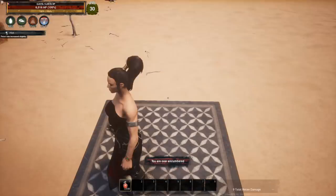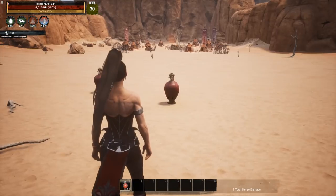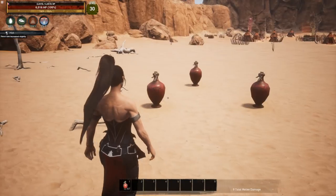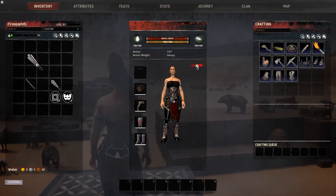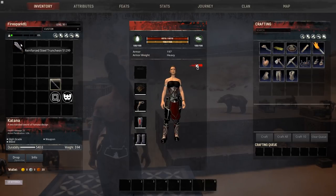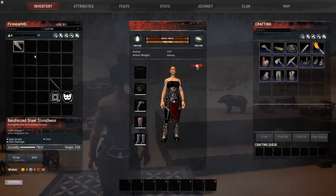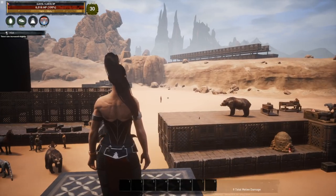Drag those jars down into your inventory and you can place them wherever you want — but that's not all we can do. We're going to toss those jars out. Now we have a truncheon here. What if we want an instant knockout truncheon — one that knocks out any thrall in a single hit? Drag it up to the zero slot and we're going to edit the concussive damage.